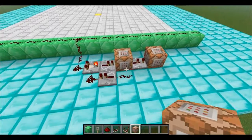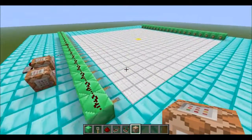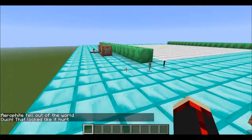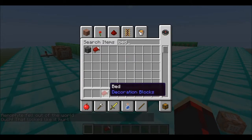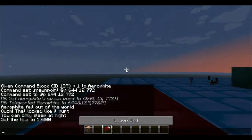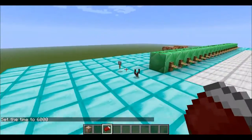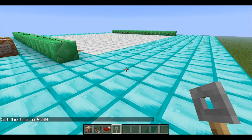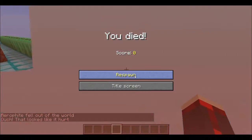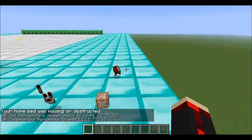The reason for making a clock rather than just a one-time trigger is in case two or three people log in at the same time — as rare as that is, it does happen. Now if I die and I had previously slept in a bed that then got destroyed, I'll spawn back here, hit the trip wires again, and it says 'Your home bed was missing or obstructed.' So it teleports me and sets my spawn again. Works pretty well.